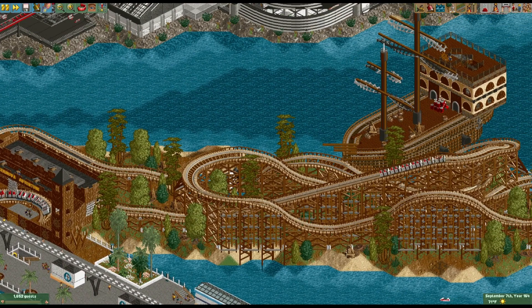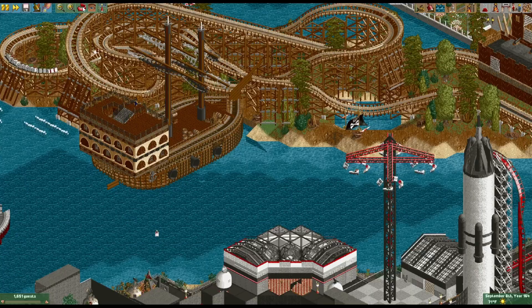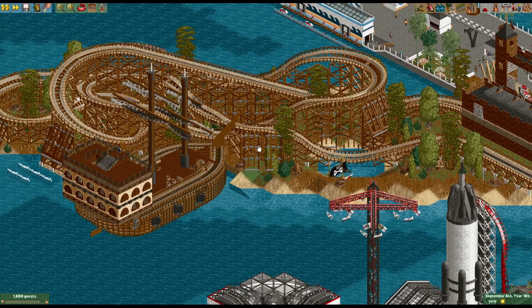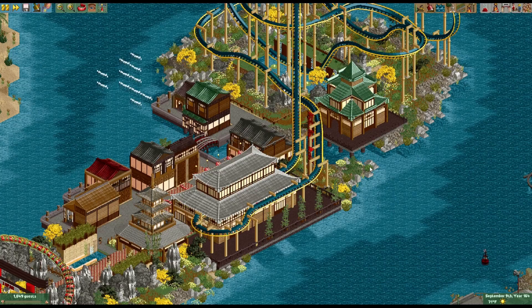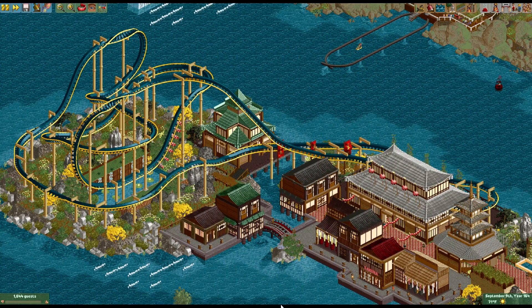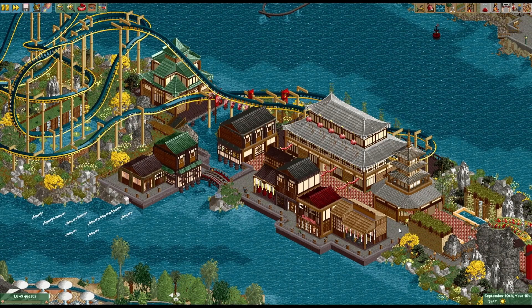One area is like a pirate theme — this was done by Levels, and he made a beautiful ship to go along. Then there's a generic ferris wheel type of theme. We also have a little Asian section that was initially put down by Levels, and then I detailed it a lot more. These buildings are really nice — you did an amazing job with that. I found some inspiration online and just detailed it.